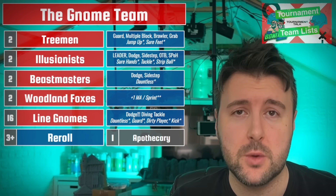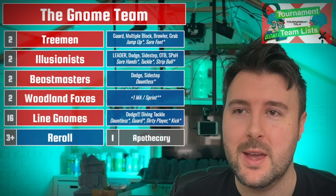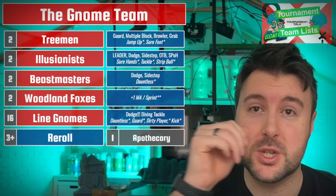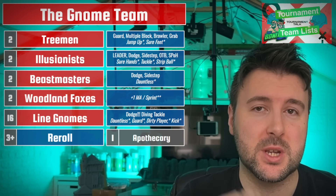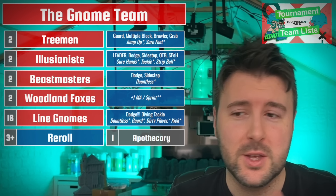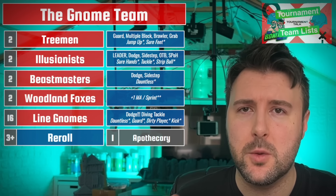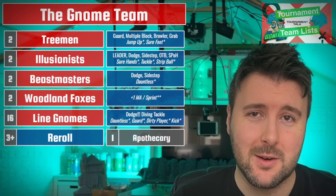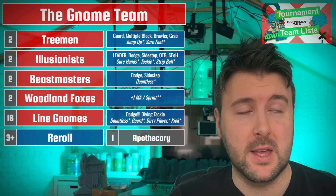We're going to go with the Treemen first. Two Treemen on most rosters - they are slow, they take root, it's a problem, but they give you something you haven't got anywhere else: a lot of strength and Mighty Blow plus one. That's so useful, especially in a tournament environment, because you're going to try and get removals, or even just temporary removals - you can stun a player for a turn. You get that TV advantage, which is so important. Using trees to knock guys down lets you put the boot in elsewhere.